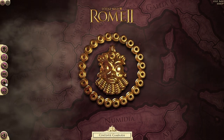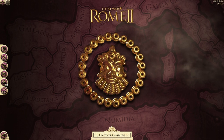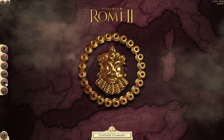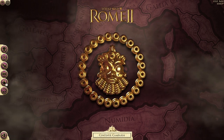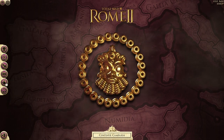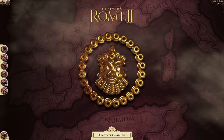But before I get to the battle, I'm going to show a sneak peek at the next coming historical battle that me and General Santoshi and Sonjetsu are going to release. It is the Battle of Cannae and it is in the spirit of the new Hannibal at the Gates DLC. So I'm going to show two screenshots I took of the first battle that we did to recreate it. Check it out.